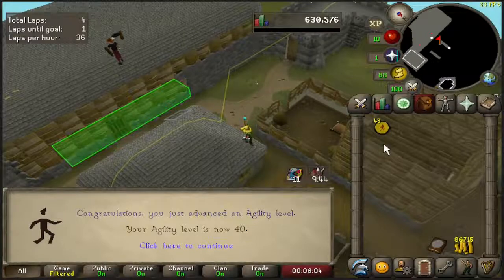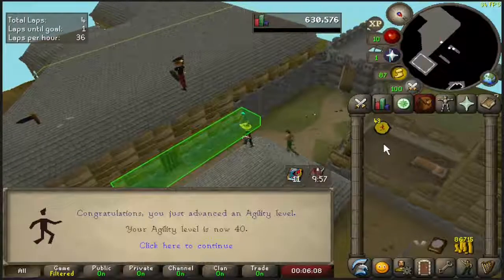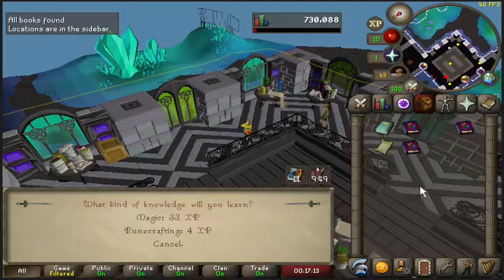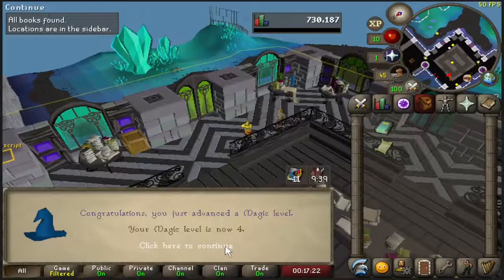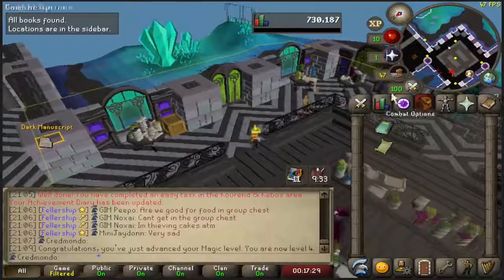So with level 40 agility now achieved, we have two options: either finish 99 firemaking or do Canifis with 10 HP. Since we want to get 77 runecrafting the fastest, doing Canifis with 10 HP would probably be the best option, because we also want to keep our 10 HP for when we go back to Wintertod and finish 99 firemaking.